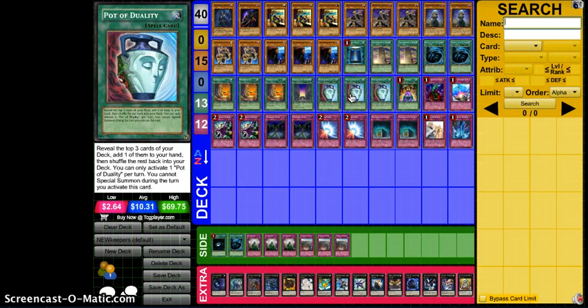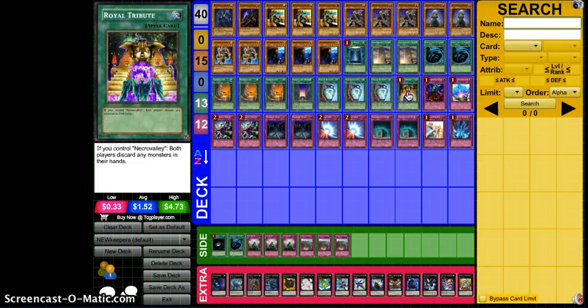Three Upstart Goblin — staple — makes the deck consistent. I cut Allure of Darkness. I don't really want to banish any of my monsters; my monster count is so low I just really don't want to run it. Three Duality keeps my consistency there and makes it so I don't lose any monsters, so I'm able to use all of them to the best of their abilities. And I still run one Royal Tribute because this card is broken. I'm still going to run one Royal Tribute — it can single-handedly take out your opponent's hand, and more importantly you can see their hand, and that's really important. Knowledge is power, especially in this game.